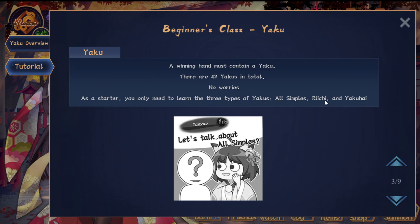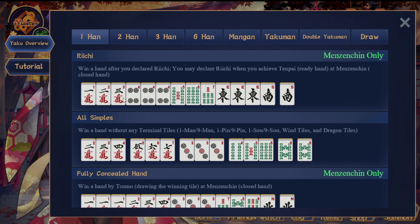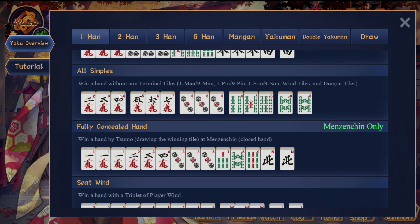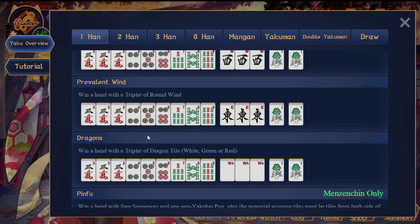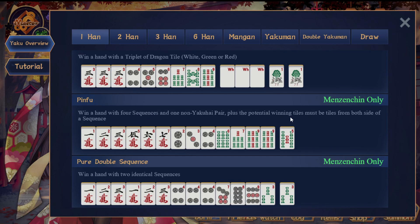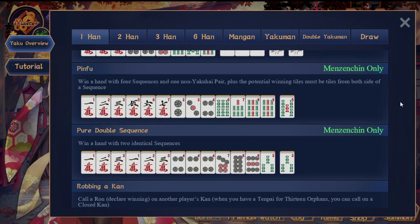So we've covered Riichi (closed hand), Tanyao (tiles from 2 to 8), and the correct winds. Pinfu is also very common — it's four sequences and a pair, and it must be a closed hand. If you make a Chi call and open your hand, you would never have a Pinfu. Iipeiko — also called Pure Double Sequence — is also a closed-hand-only yaku. You have two identical sequences, like 1-2-3 and 1-2-3 of the same suit.